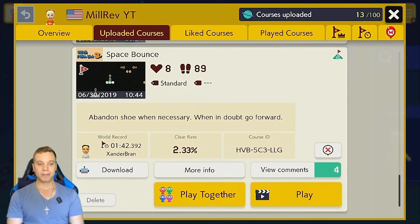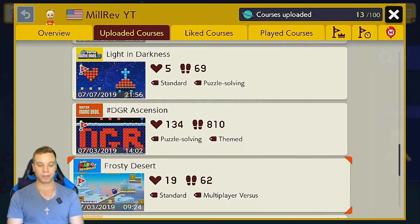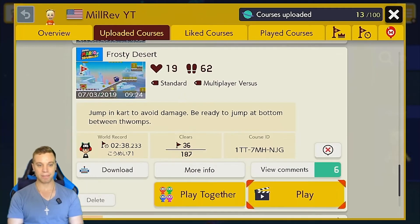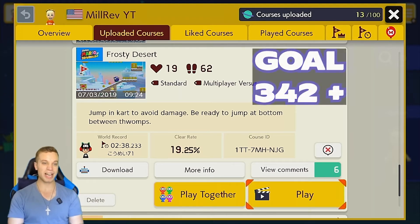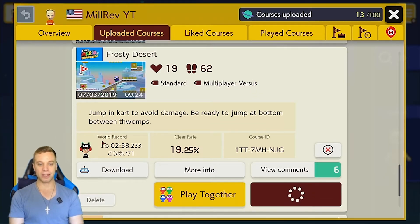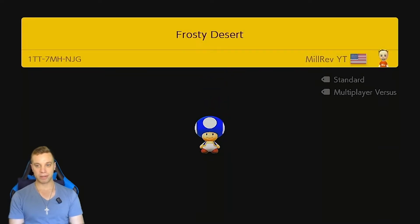Since I beat the very first course I made and also the third course, we're also going to do number two — which is actually the favorite of the courses I've made so far. I really love this one: Frosty Desert. It's a 2:38 world record. It's an adventure course — jump in the cart to avoid damage, there's a little bit of cart. I made this July 3rd of last year, over a year ago. Let's hop into it and see if I can beat that record of 2:38, so we need to get to the finish line basically before the 242 mark.